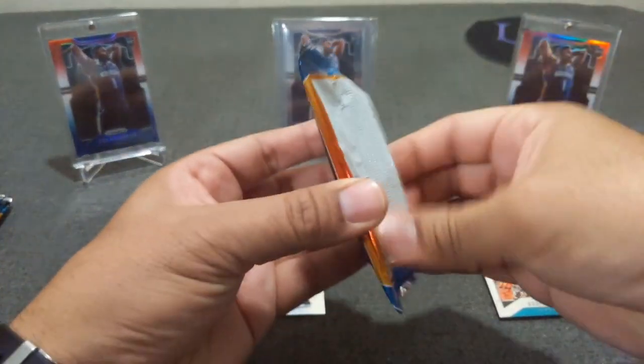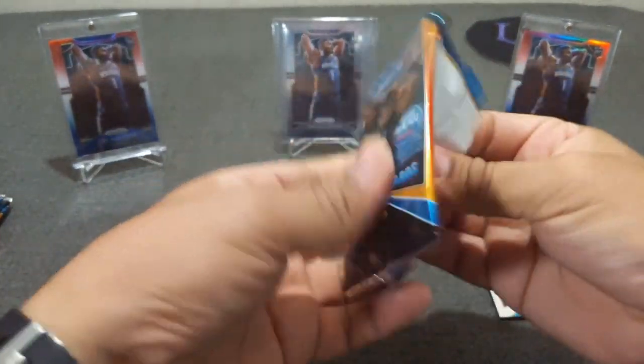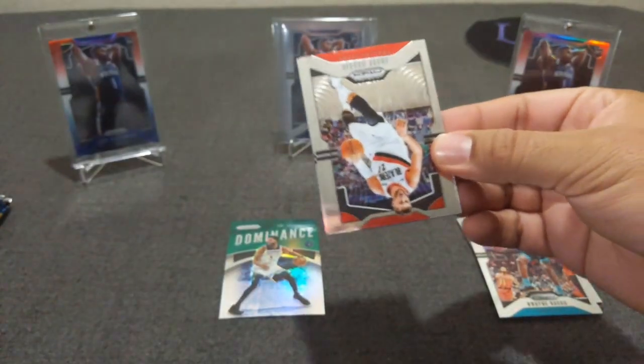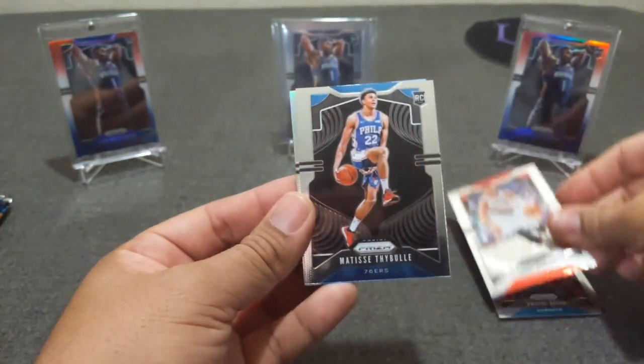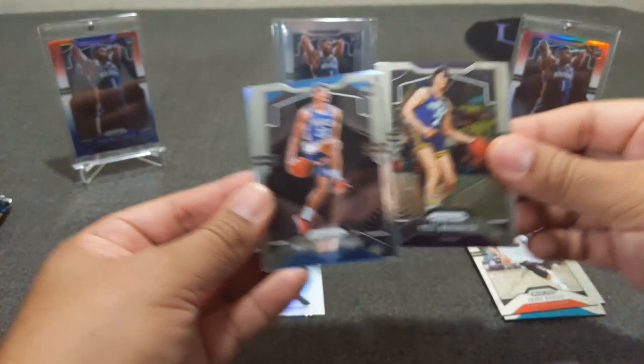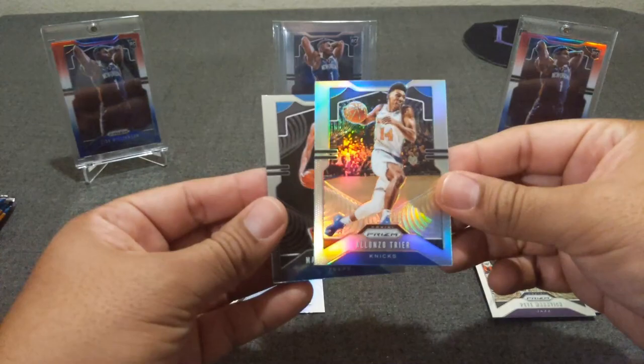Pack number two. Please make sure to comment on this video and you'll be entered — make sure you have to be a subscriber. We've got a silver in here: Pistol Pete Maravich. And not a rookie, Alonzo Trier.